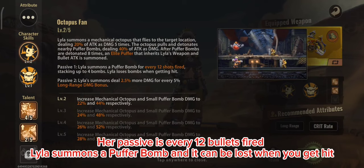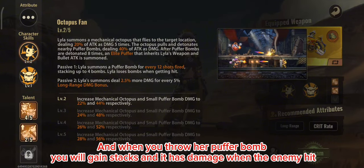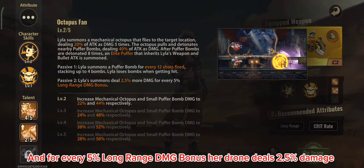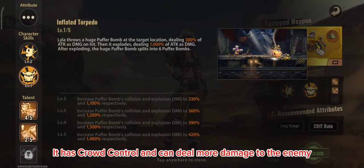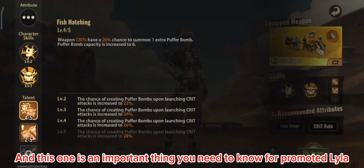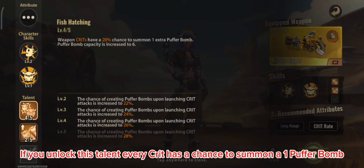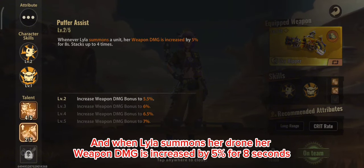The important thing to remember about Lila is her passive: every 12 bullets fired, Lila summons a puffer bomb — but it can be lost when you get hit. Throwing puffer bombs grants stacks, and they deal damage when the enemy is hit. For every 5% long-range damage bonus, her drone deals an extra 0.5% damage. Her ultimate releases six puffer bombs with crowd control and increased damage — six capacity is for promoted Lila, while unpromoted Lila has four. A key talent for promoted Lila: every crit has a chance to summon one puffer bomb, making it easier to summon her drone. When Lila summons her drone, weapon damage increases by 5% for 8 seconds, stacking up to four times.